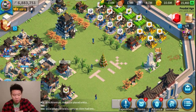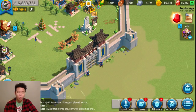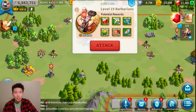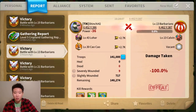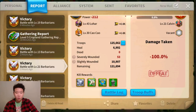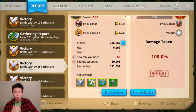Tip number three is to keep farming barbarians and resources. I have a cheat sheet here to make sure I cover everything. Farm barbarians — look at these rewards. You can get 40 to 750 stones and speed ups. I'm farming even the lower-level ones to piggyback on them. Even one-minute speed ups still add up over time.